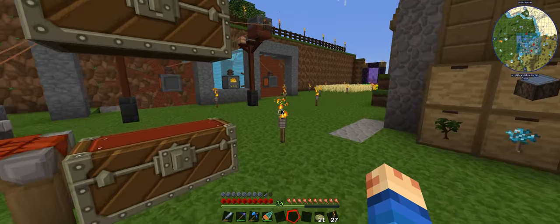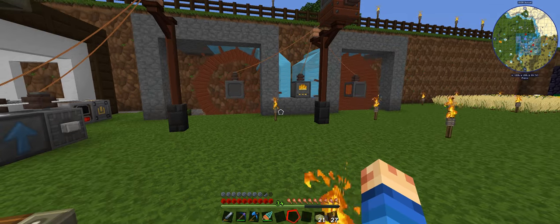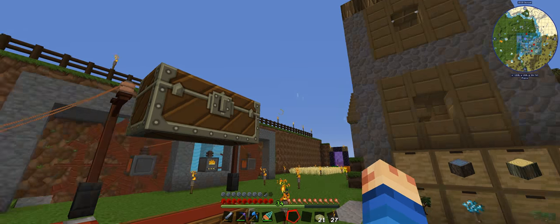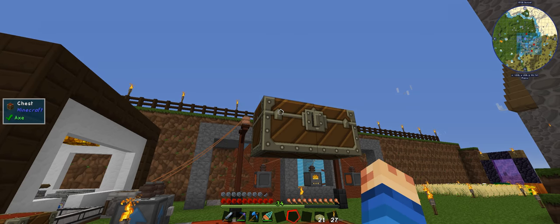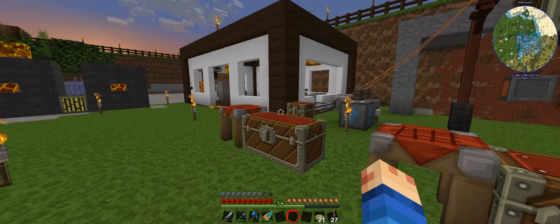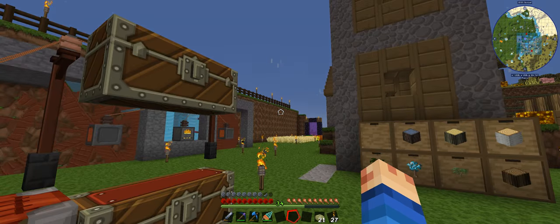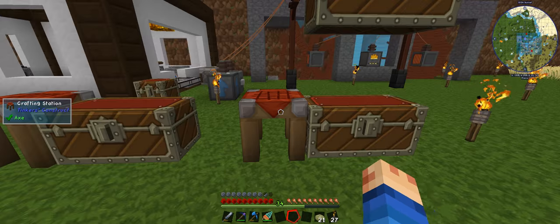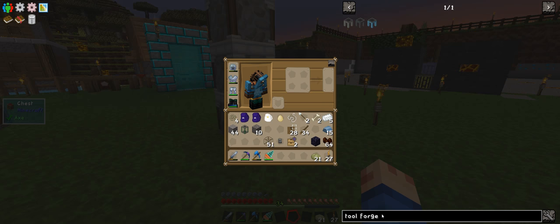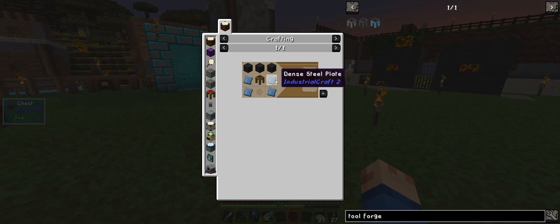I wonder if I have enough tech to actually run a mob drop spawner. I really need gunpowder, because if I can get gunpowder and gravel working I could just go and blow stuff up. I need to clear all that out — could make a tool forge. Let's see — I can do dense steel with three seared bricks.